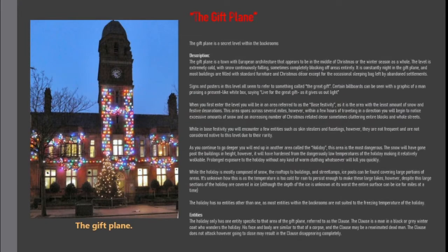The Gift Plane is a secret level within the Backrooms. It is a town with European architecture that appears to be in the middle of Christmas or the winter season as a whole. The level is extremely cold, with snow continuously falling, sometimes completely blocking off areas entirely. It is constantly night in the Gift Plane, and most buildings are filled with standard furniture and Christmas decor, except for the occasional sleeping bag left by abandoned settlements.